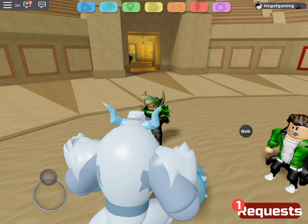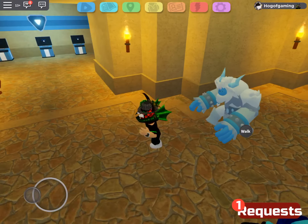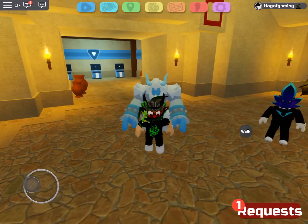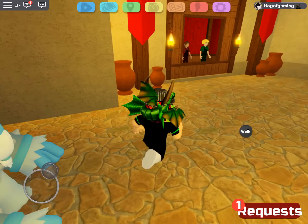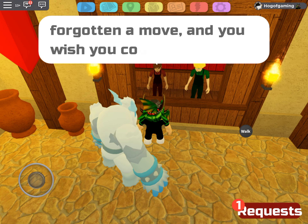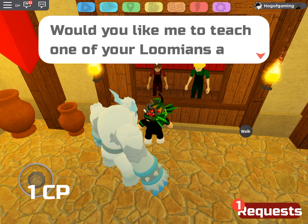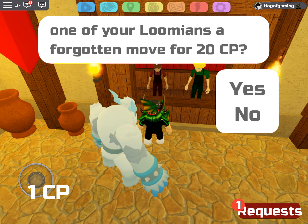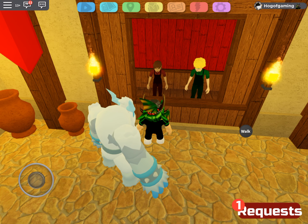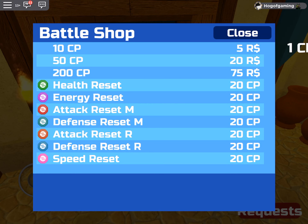Apparently there's a move tutor and some sort of battle point store over here. That's the PC boxes, but over here is where the move learners are. It says: 'Has one of your Lumens forgotten a move and you wish you could teach it back? Well I've got you covered — I can teach one of your Lumens a forgotten move for 20 CP.' I don't even have enough, so not right now.